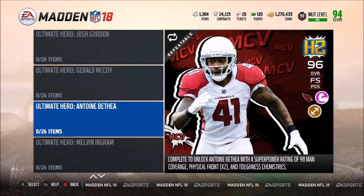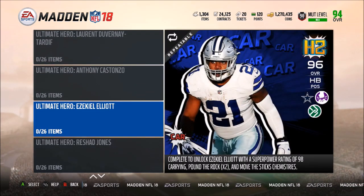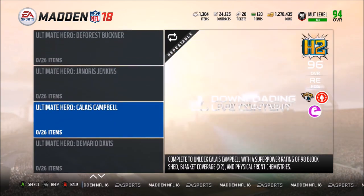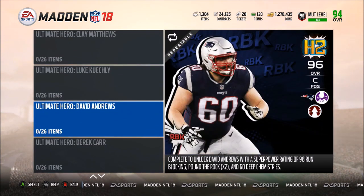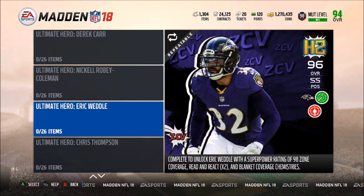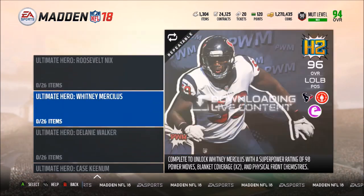Actually it was Tyron Matthew but they changed it. Melvin Ingram, Laurent Duvernay-Tardif, Anthony Costanzo, Ezekiel Elliott — you guys know I want to get him — Rashad Jones, Nigel Bradham, Matt Ryan, DeForest Buckner, Janoris Jenkins, Calais Campbell, Demario Davis, Rick Wagner for the Lions, Clay Matthews, Luke Kuechly with Read and React and Physical Front, David Andrews for the Patriots, Derek Carr, Nickel Robey Coleman, Eric Weddle, Chris Thompson, Michael Thomas, Shaquille Griffin, Roosevelt Nicks, Whitney Mercilus, Delaney Walker, and finally Case Keenum.